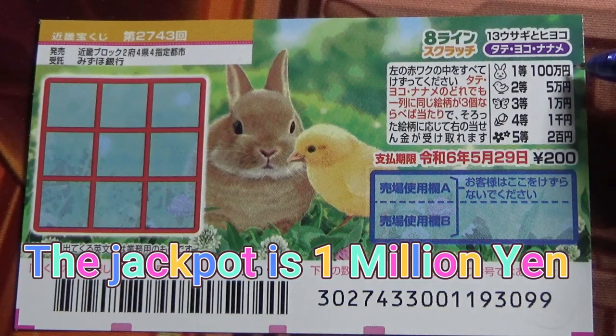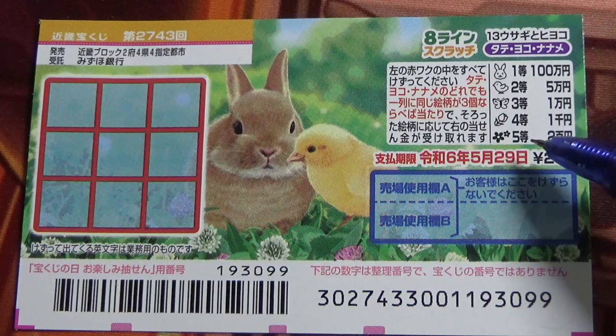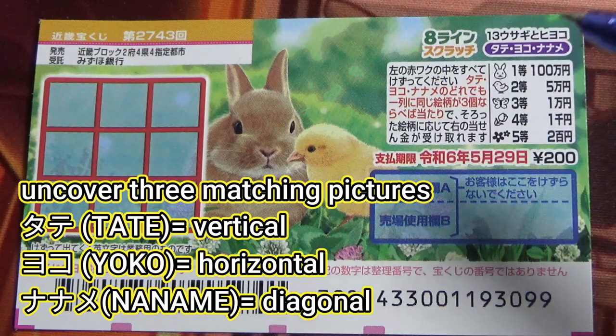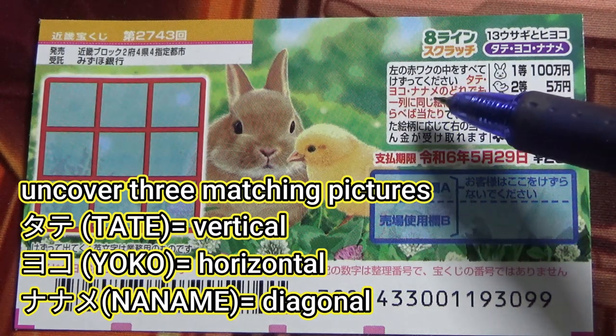The jackpot is Hyakuman-en. This is the scratch area and these are the pictures that you need to find. To play this game you're going to scratch all of these boxes and find three of a kind, either Tate — that is vertical — Yoko — that is horizontal — or Naname — that is diagonal.